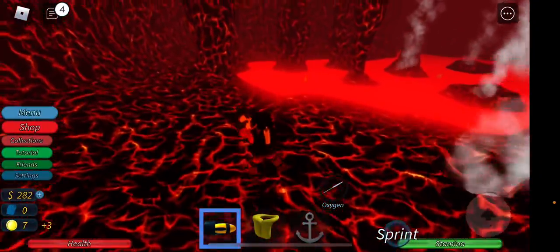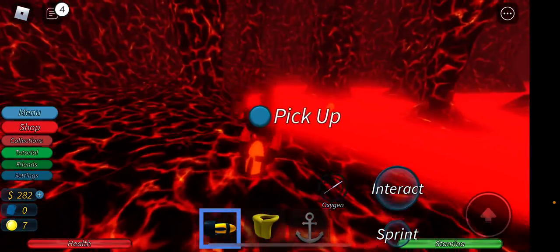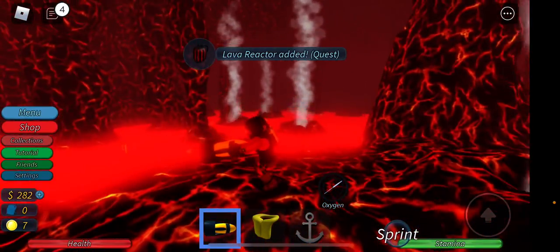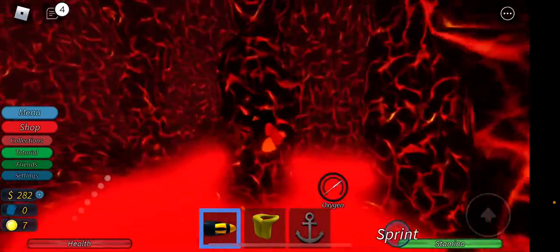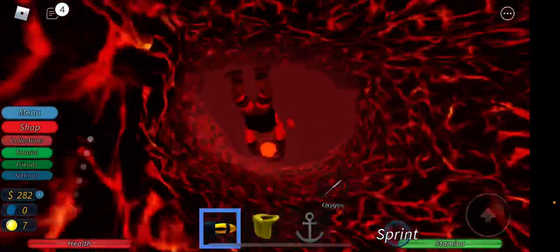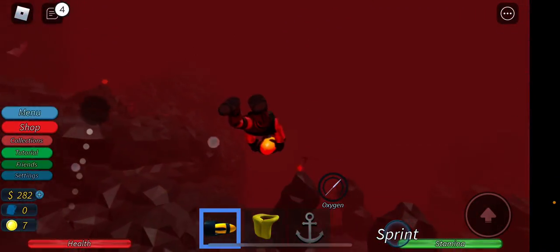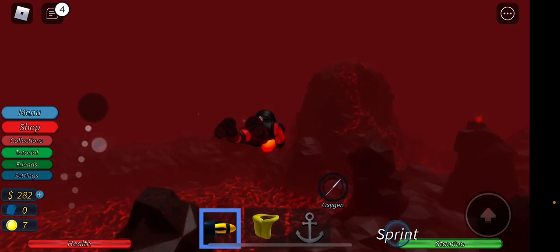You'll see it at the front. Now you want to press Interact, or just press E if you're on PC. Then you want to exit the cave and leave the lava area.